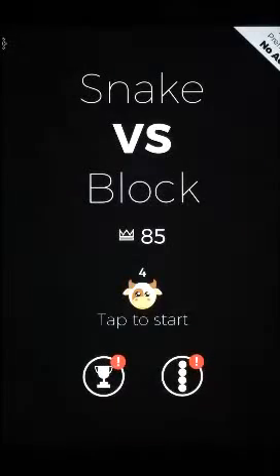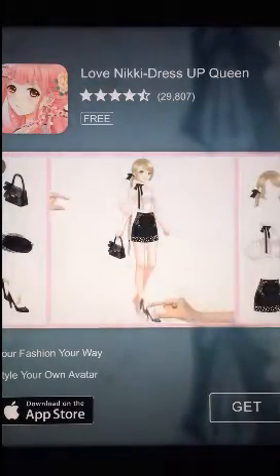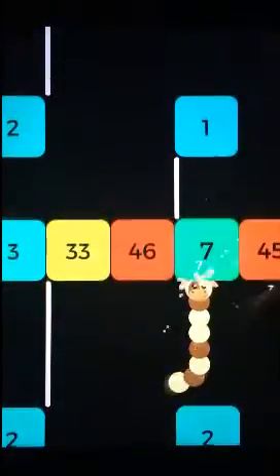The game Snake, itself a remake of the arcade game Blockade, optimized mobile gaming of the late 90s and early 2000s. Playing as a snake with simple four-directional movement, players had to collect as many mice as possible — dots really, but this was the 90s remember — before the snake collapsed in on itself. It was a wonderfully simple game during a time when mobile phones themselves were equally as straightforward.